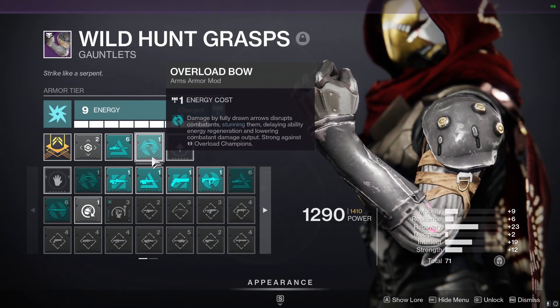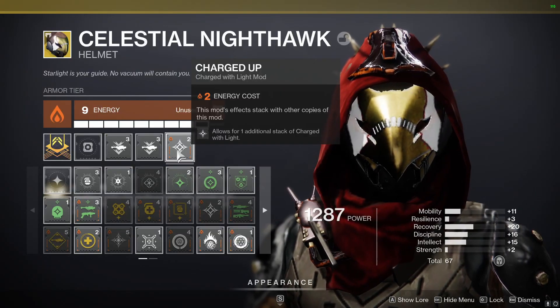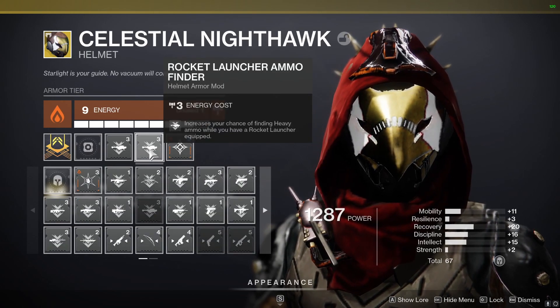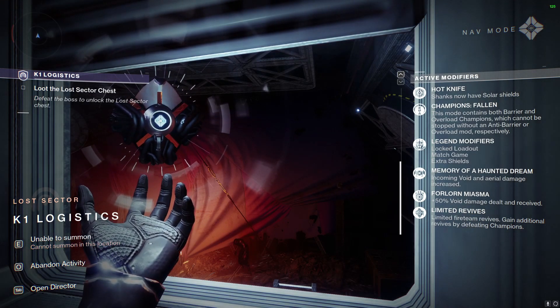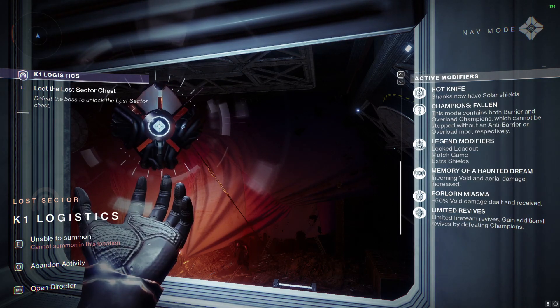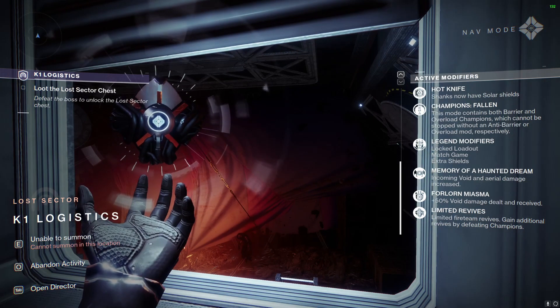On our gloves, we're going to use Overload Bow and Anti-Barrier Sniper Rifle. And then on our helmet, we're going to use Charged Up, which increases the total amount of charged with light stacks you can hold, and Rocket Launcher Ammo Finder mods for more ammo. Here are the active modifiers: Shanks have Solar Shields, incoming Void and Aerial Damage is increased, and the Void Damage you deal and receive is also increased by 50%.